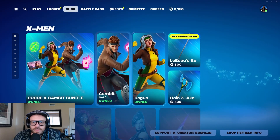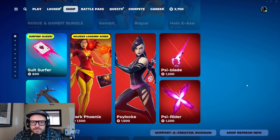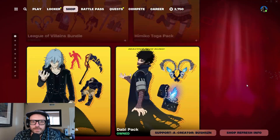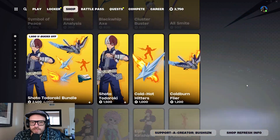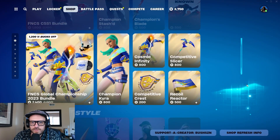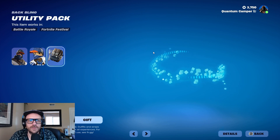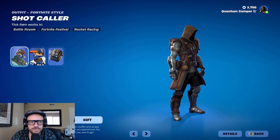Oh, there's a new drum emote too by the way. I think it's weird — when I was looking at this earlier it was in a different order than it is now. But yeah, there's a new drum emote, we'll look at it, and it's only 200 V-Bucks, which is cool. Let's keep going — Shot Caller.